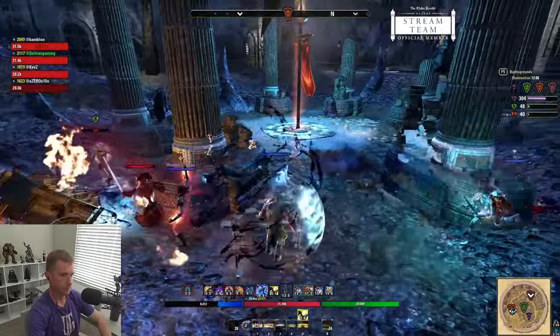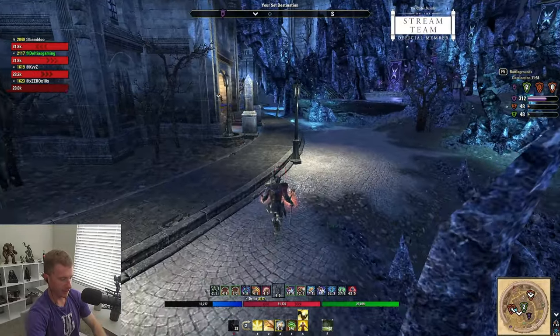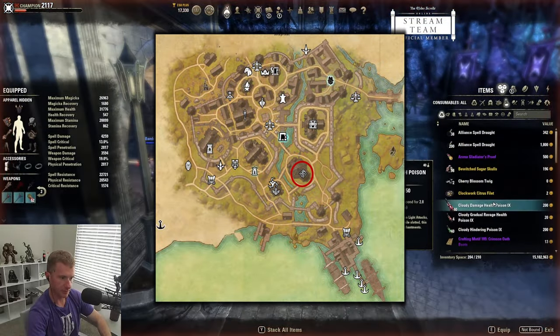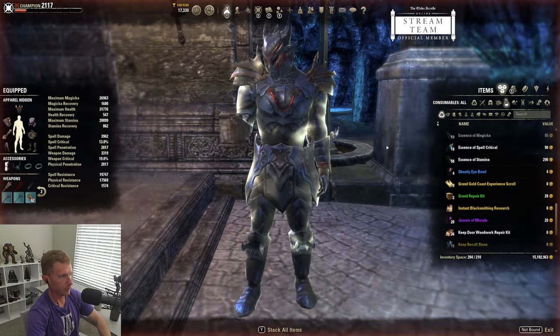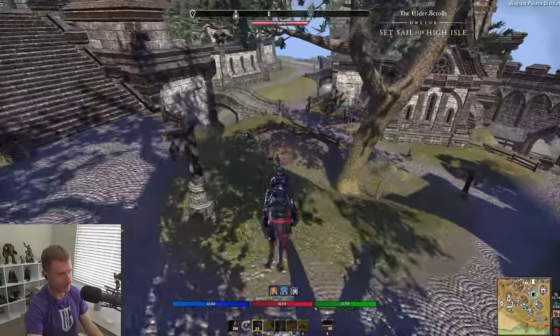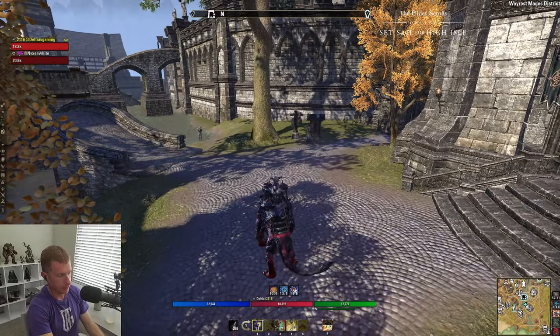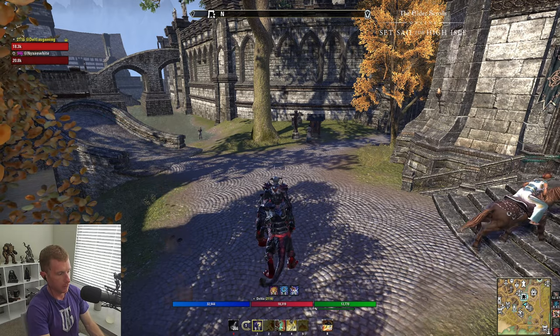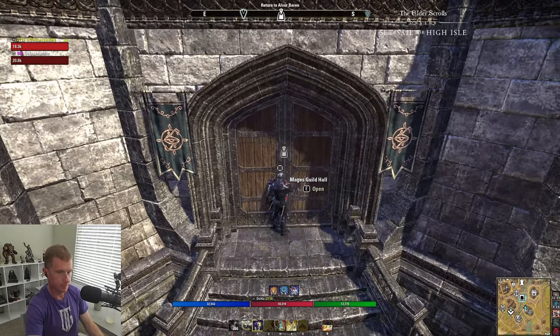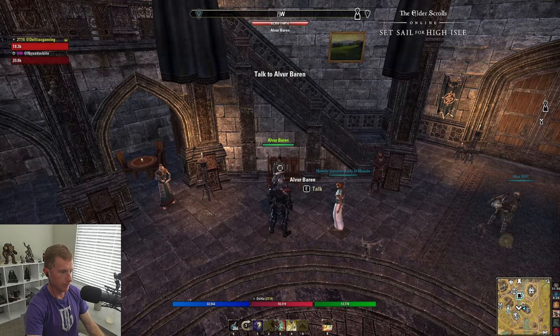Next is a Mage Guild daily quest reward coffer — from Grahtwood, Stormhaven, or Deshaan. I went with Stormhaven. You can do a Mage Guild daily once per character unless someone shares the quest with you. A good strategy is to group up with a guild buddy, do the quest, then have the other player grab another quest and share it, so you can roll through multiple Mage Guild quests on the same character. This took me about an hour — they just send you to a public dungeon to kill the end boss and loot something.